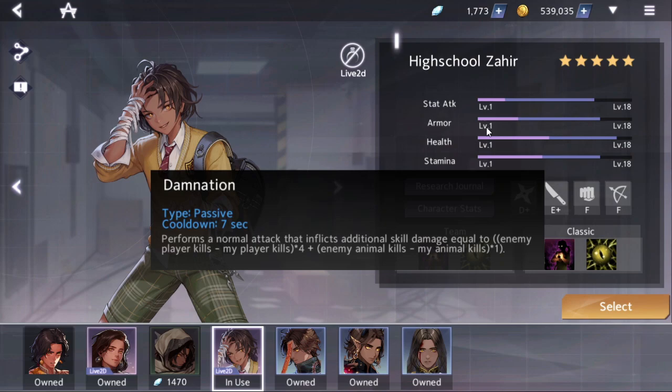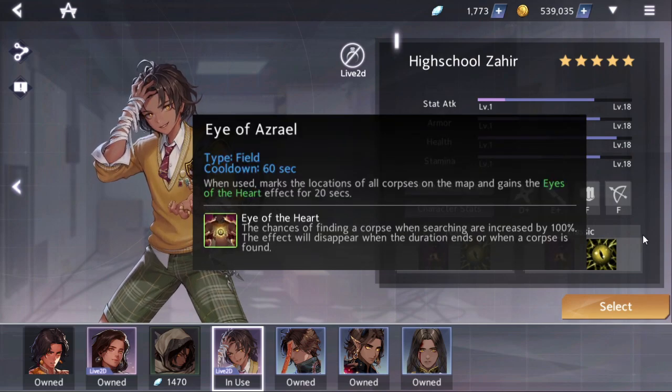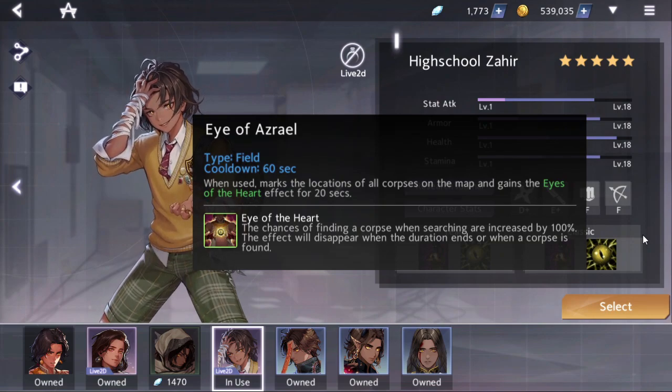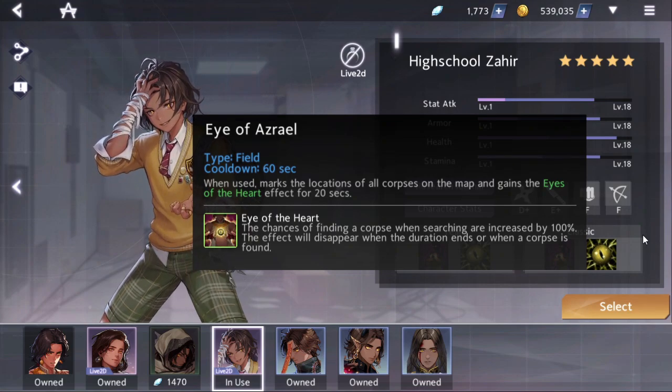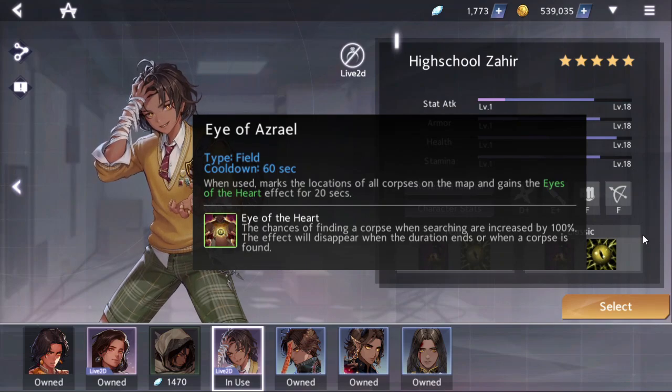They actually removed this in a recent patch but forgot to update the text. I sent in a bug report so hopefully this gets fixed soon. His second skill is Eye of Azrael — this is kind of what's made him known as the corpse looter. Basically every 60 seconds he can mark every corpse on the map — player corpses, not animal corpses — and he gains the Eyes of the Heart effect for 20 seconds, making you 100% more likely to find a corpse when searching an area.